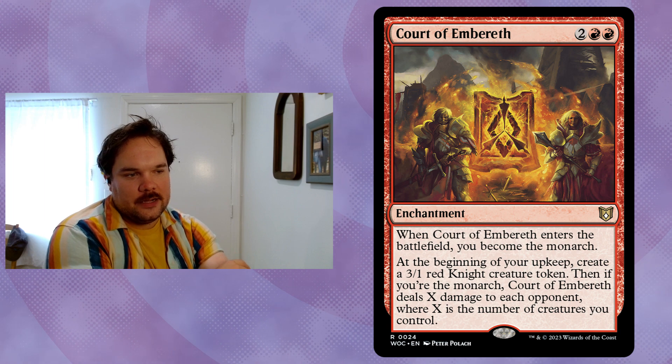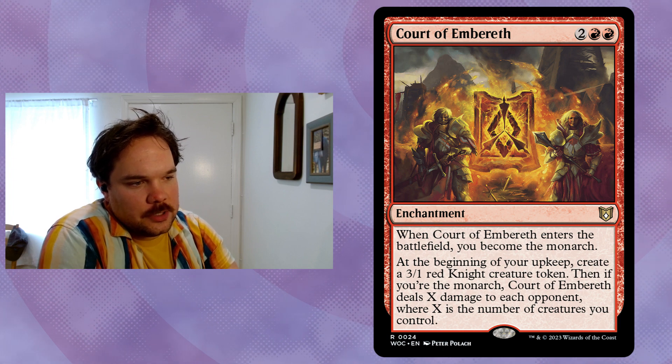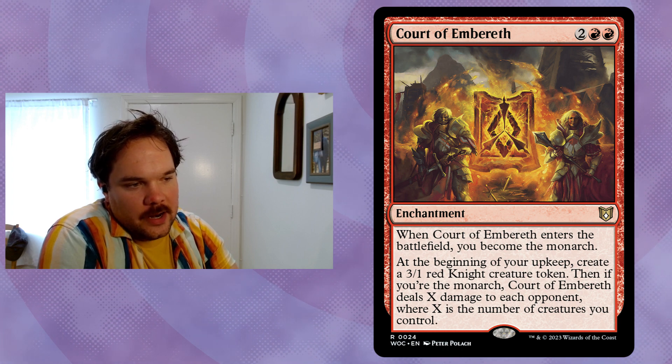Court of Emberith — two red red. When it enters the battlefield you become the monarch. At the beginning of your upkeep, create a three-one red Knight creature token. Then, if you are the monarch, Court of Emberith deals X damage to each opponent, where X is the number of creatures you control. The higher X is, the higher the likelihood you'll still be the monarch when it comes back around.